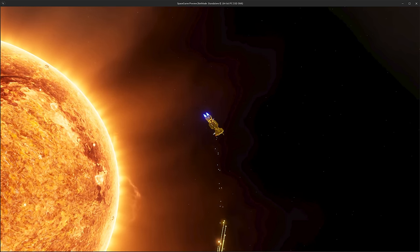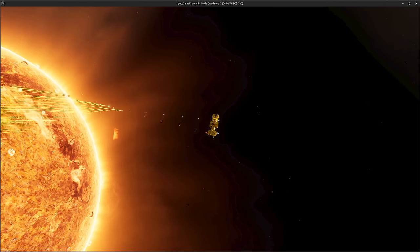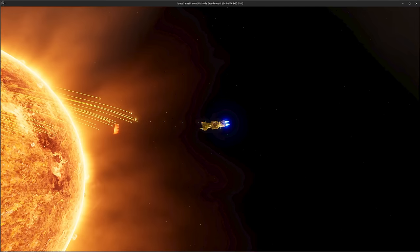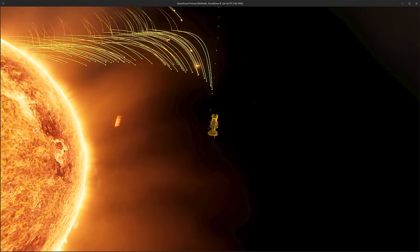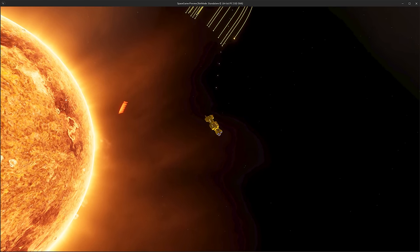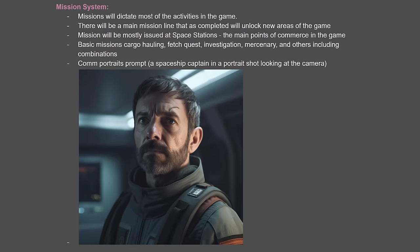For world building I want each system to feel rich, custom-built, and to have a story. You won't be landing on planets, so I want to make big space stations, cool asteroid bases, and interesting mission givers you can talk to — creating depth, lore, and characters that make the universe feel real and lived-in. The main quest will provide a lot of the story, but side quests and exploration should reveal much more of the game's history going back thousands of years.